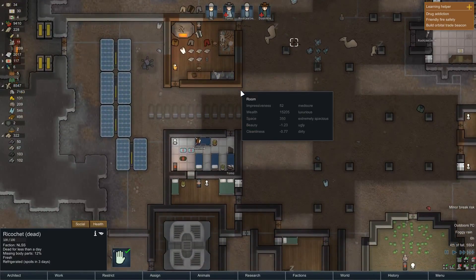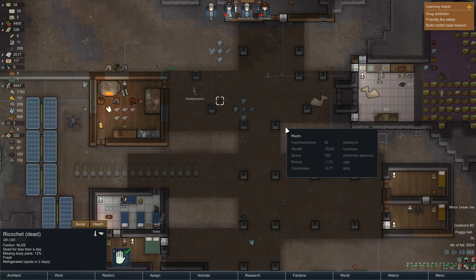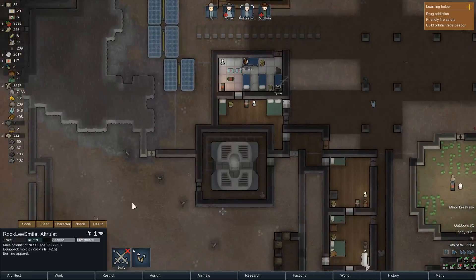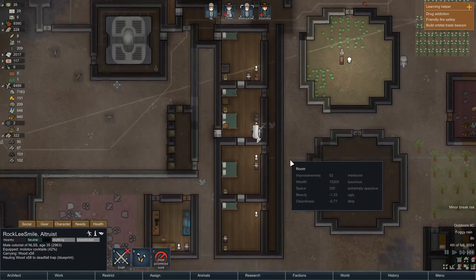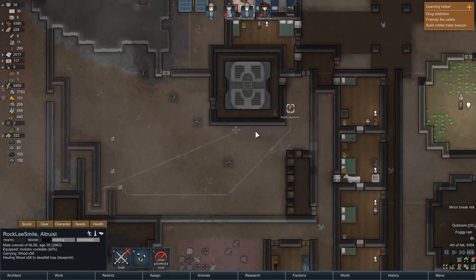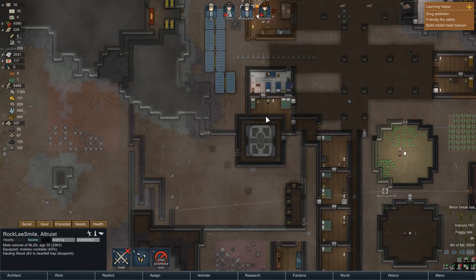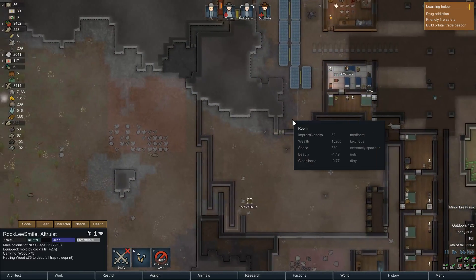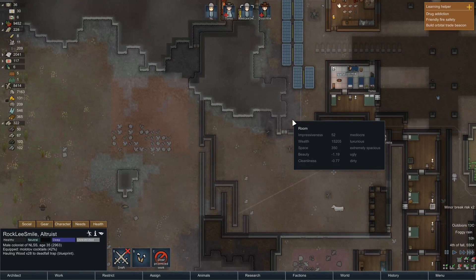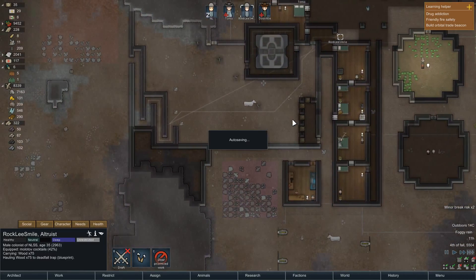Nick's gonna make sure he's cleaning the hospital — I really appreciate that. I'm very sorry, Ricochet — you were too pure for this world. Nick, less cleaning and less burning apparel. Right now I need you to make these deadfall traps, because if we get another raid, life's a bitch. He's just making all the deadfall traps — good. We have 209 steel, so I can build this. The EMP mortar's already done. We finished researching a component bench. I want to get a component bench done, build a ground penetrating scanner, and start deep drilling to get the resources we need to get off this planet.